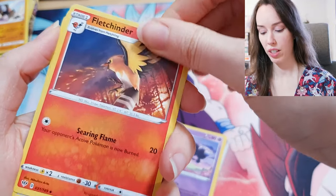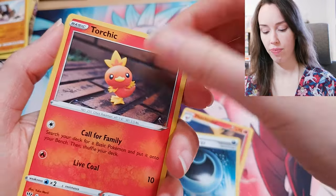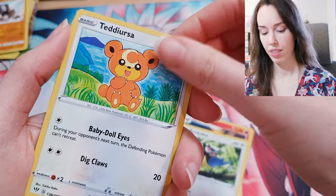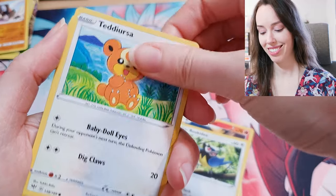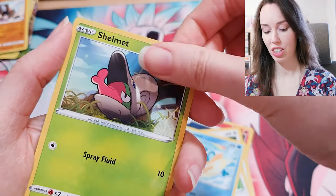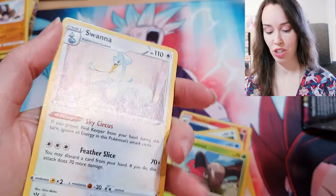Alright — Fletchinder, that's a dope card actually. Hiding Energy, Torchic, Rikidi, Teddiursa — such a cute Pokemon. Panpaw, Shelmet, Dugtrio, and Swampert. Alright, the moment of truth people.